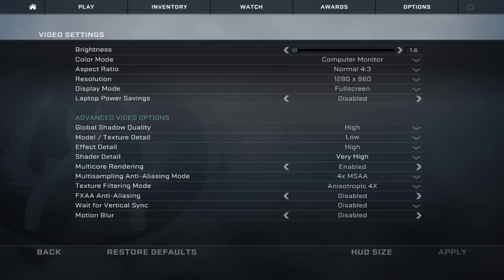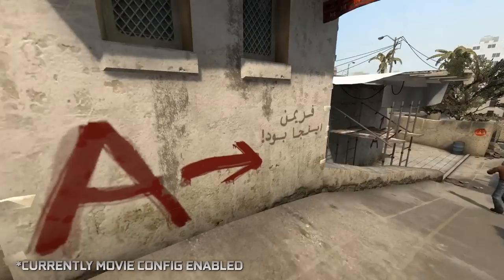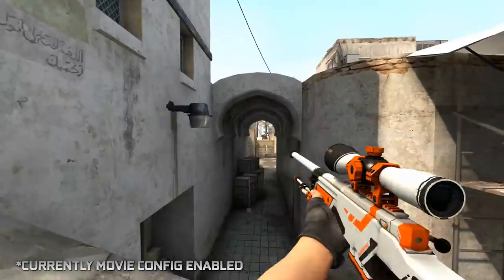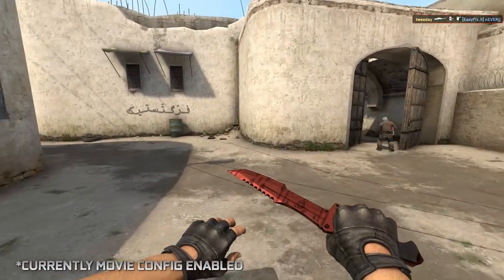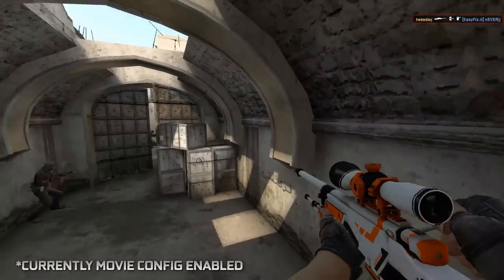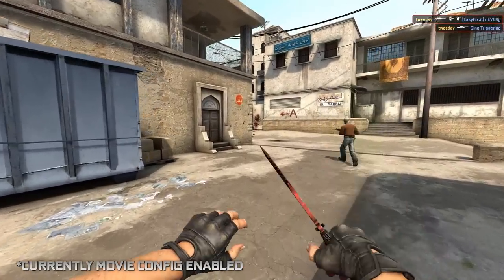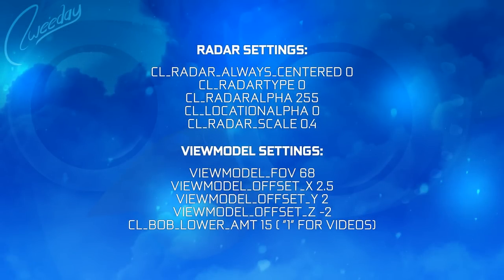If you're wondering about the resolution, by the way, this is not an advantage. If you're starting out right now I'd recommend a 16:9 resolution because of all the field of view things that happen. Those 4:3 resolutions from back in the days are just used because people got used to them during Source and 1.6. My radar settings are on screen as well shortly, because a lot of people ask for it — it's simply the scale 0.4 that makes the difference.